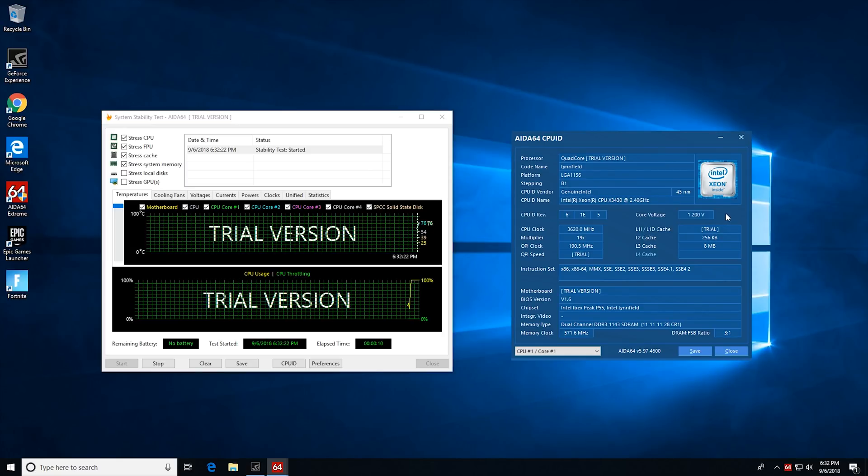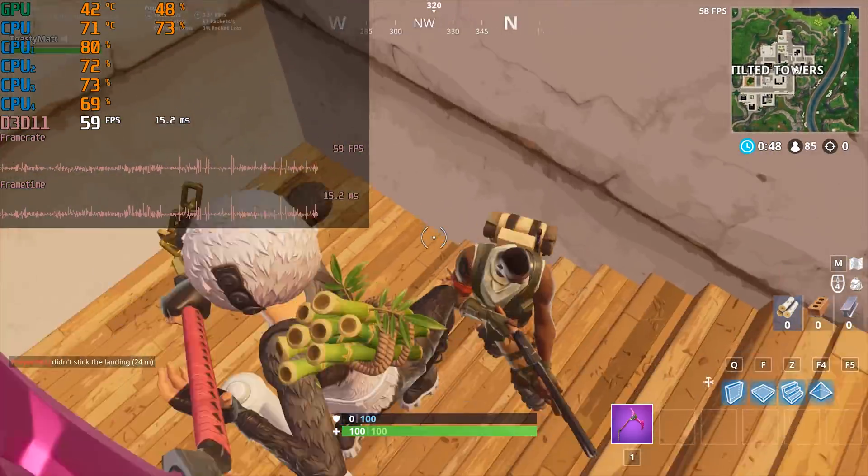Alright guys, now the PC is put together. It is time to check out some benchmarks. The main reason behind these Xeon budget PCs is the fact that we got a P55 motherboard, and with that P55 motherboard it allows us to do some overclocking. I am a big noob when it comes to overclocking — not very experienced with older platforms. I watched a couple of guides on YouTube, one from TechYesCity. Thank you Brian for that awesome P55/H55 motherboard overclocking guide. I managed to get the CPU up to 3.6 GHz with relatively decent temperatures.